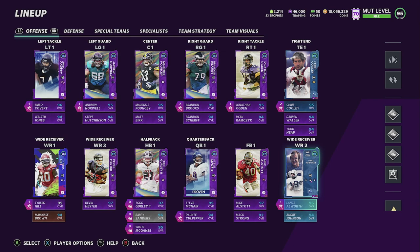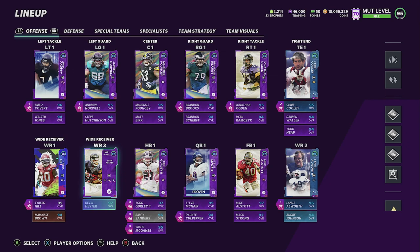I had Chad Ochocinco but I went ahead and got my training back and put him up for auction — I think I sold him already. I invested a lot into Todd Gurley and Nick Bosa limiteds.